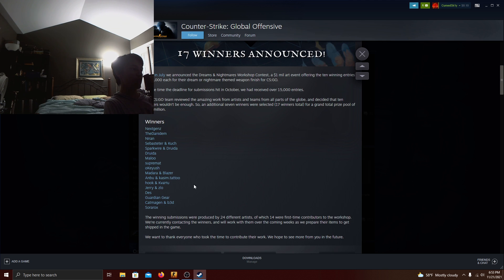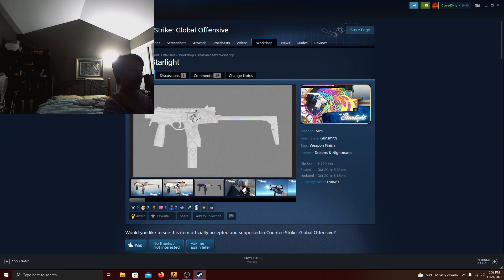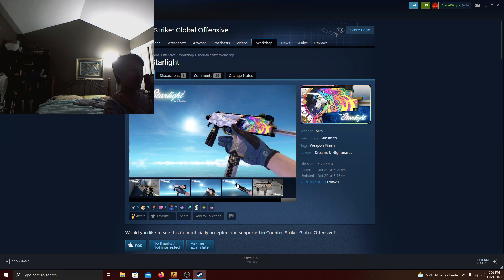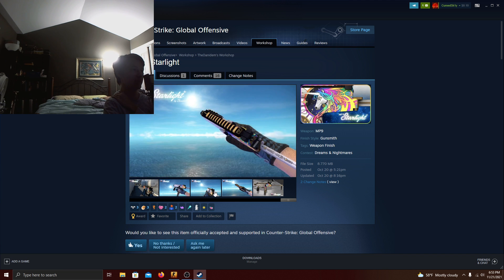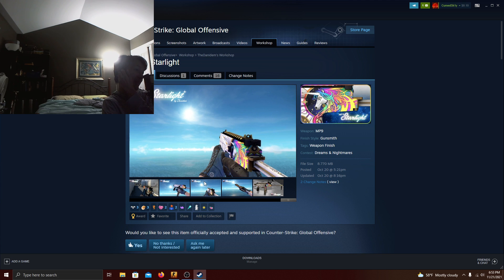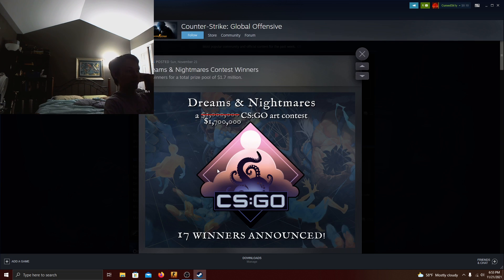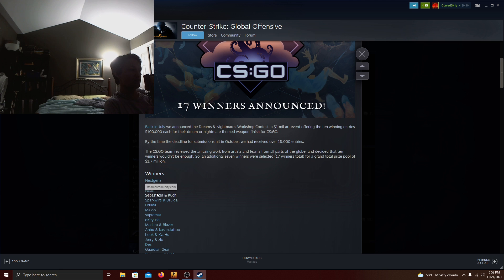Next one — I'm pretty sure this is a red as well, and it's a weird choice. It's honestly very weird. I didn't expect them to pick a unicorn one. I mean, I get it — I know it's a dream one — but I still didn't expect them to pick a unicorn one, although maybe there weren't that many good ones for the red MP9. I don't know why they picked that one, but hey, it's still a good skin.